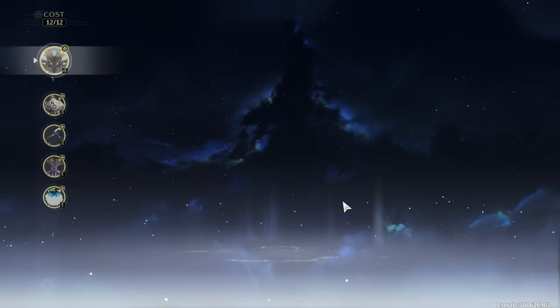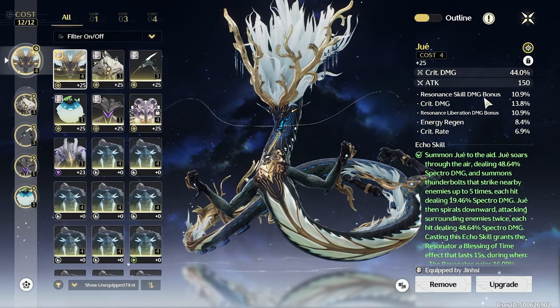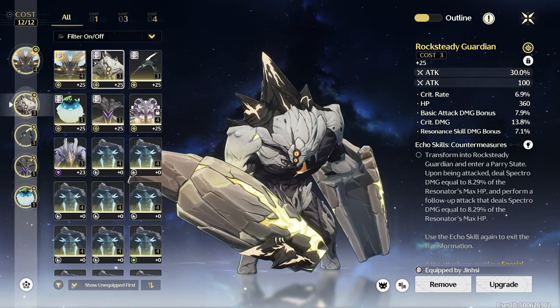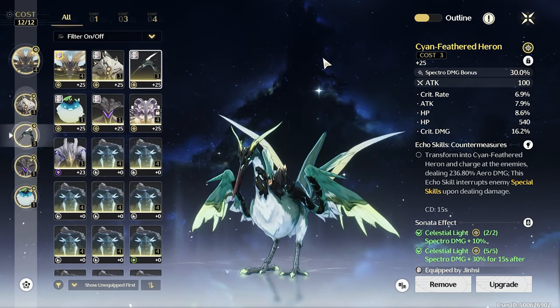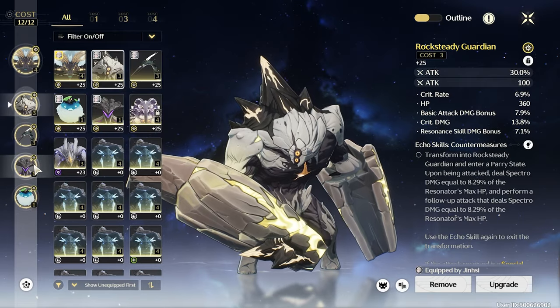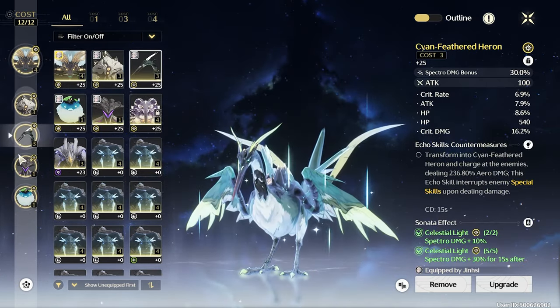I swapped out the Jue and got this echo, which has resonance skill, crit damage, and crit rate — which is good. I changed one slot to attack, because you need one attack and one Spectra damage, which is what I did. These are all the echoes — you can pause and read through them.